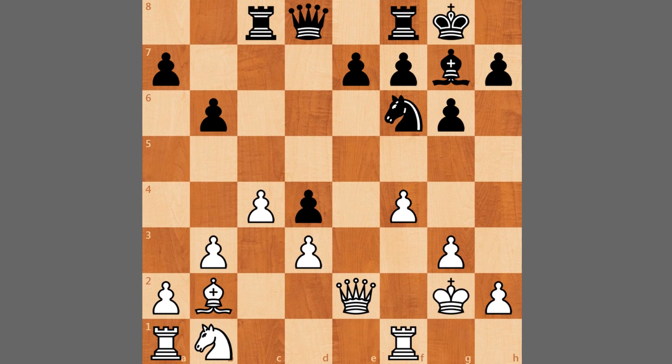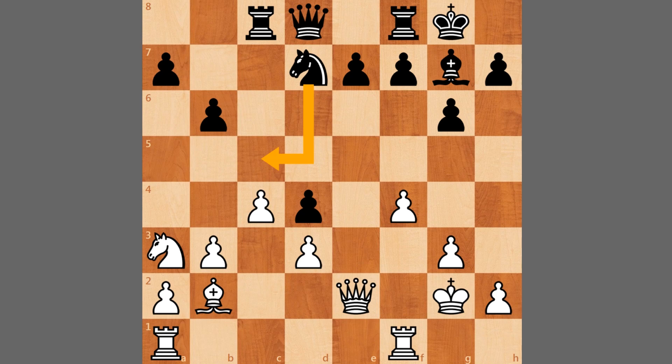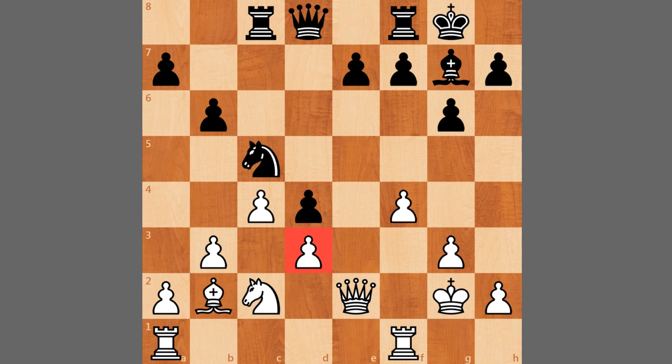Here Grischuk plays knight to a3 with the idea of knight to c2, looking at this pawn. We have knight to d7 with the idea of posting the knight on c5. Knight to c2, knight to c5 — so you can see d3 is under a little bit of pressure, and this knight can't be easily kicked away, because if you play b4, simply knight to a4, attacking the bishop.